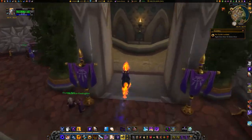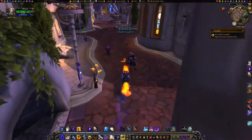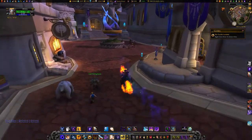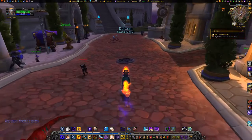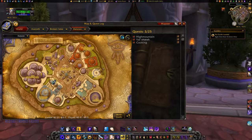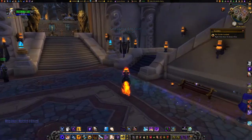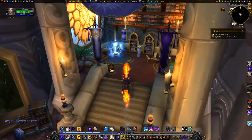To reach your Order Hall, the Netherlight Temple, from Dalaran, head to the area with the Portal to Stormwind, Ironforge Vale, etc. Go up the stairs on the right at 35/60 and follow the stairs around to the Netherlight Portal.